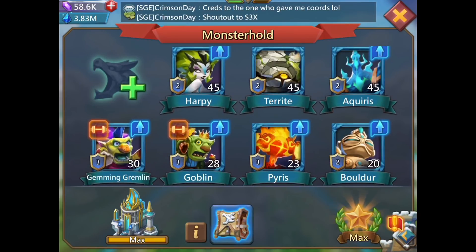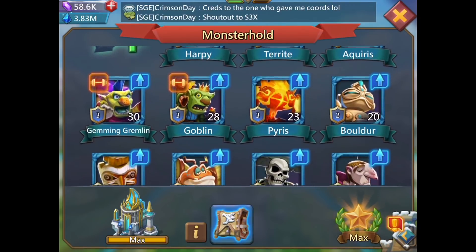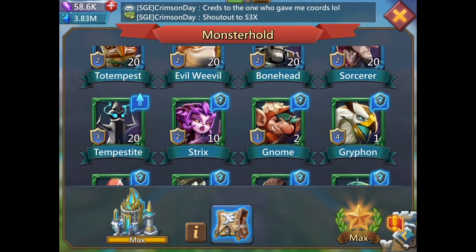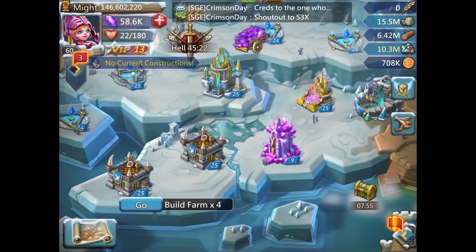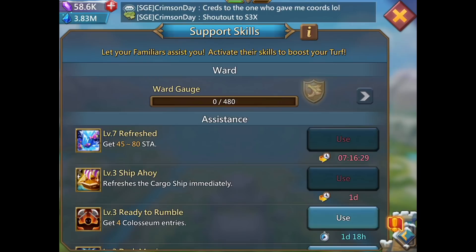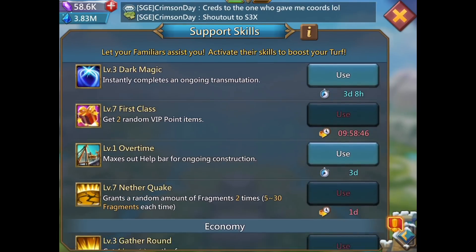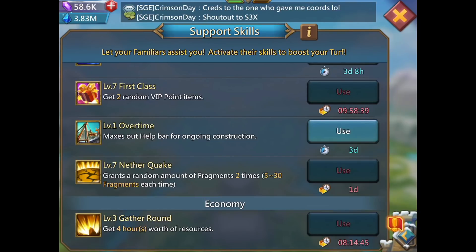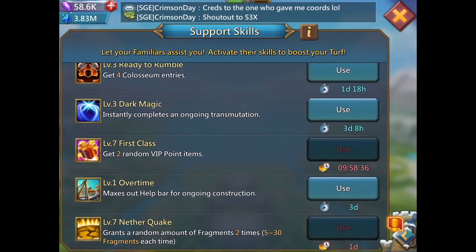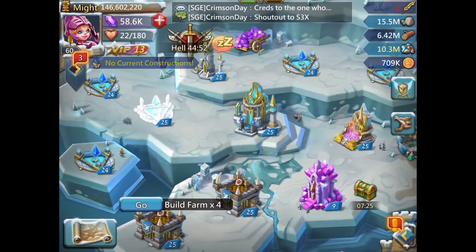Here you can see all the levels — the highest ones are level 45. I'm training my Goblin and Grumbling Gremlin for resource production — gold and gems. I've also got familiars for Colosseum entry refresh — Ship Ahoy, Darkness Sense, First Class, Overtime, Netherquake, and a few others for gathering. The Overtime one I don't really use, and the Dark Magic one I also don't really use because I don't need dark essence.